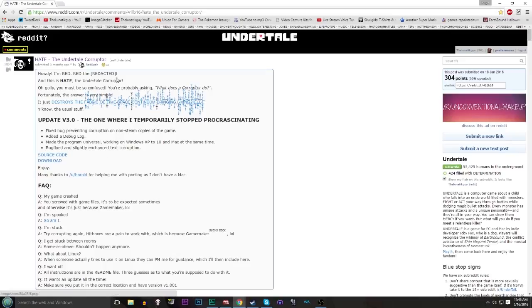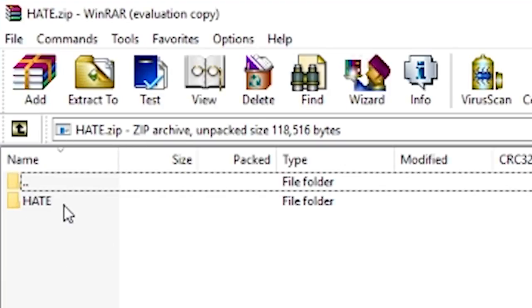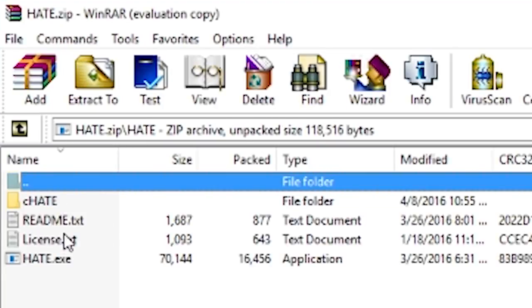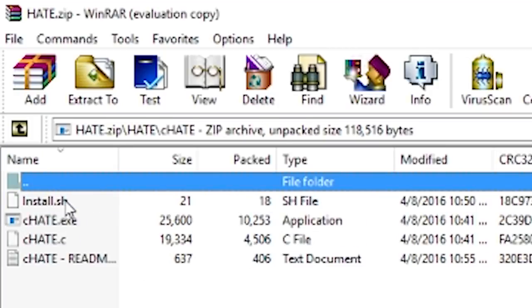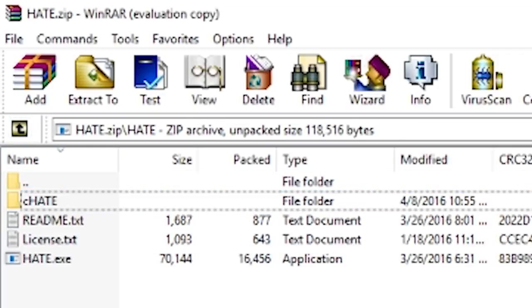Obviously, you just got to download it. I'm not going to download it because I already have it — that'd be a bit silly. When you download it, by the way, have WinRar if you don't already. When you download it, it'll basically give you this folder — Hate or whatever — and you're going to be like, what in the world do I do with all of this? Honestly, it's a lot more simpler than you may actually think. It's very, very simple.